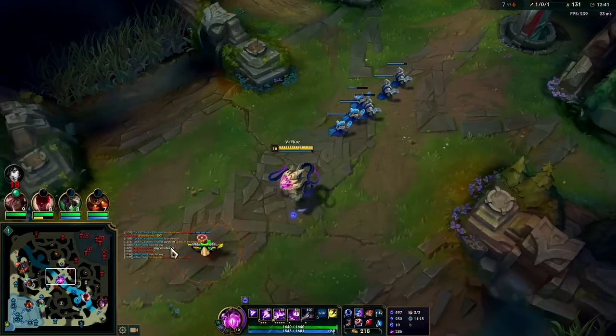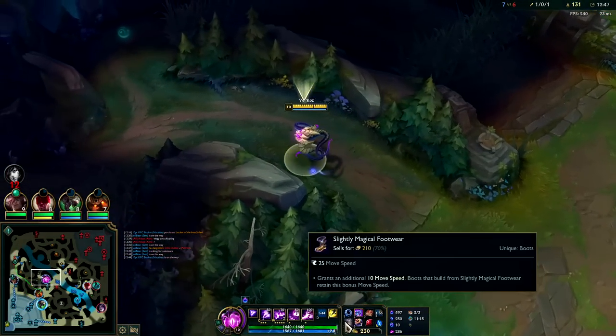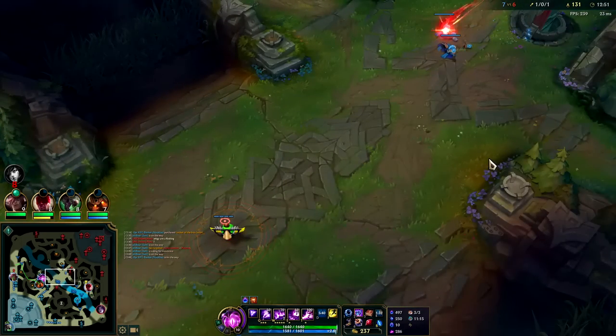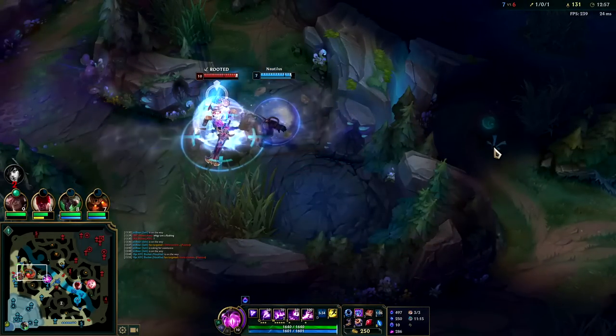We could have afforded tier-two boots at this point. Luckily we were decently quick. Vel'Koz has 340 base movement speed which is actually incredibly high for a range champ — generally range champs are 325 to 335. So 340 is actually really good, plus free boots adds an additional 10 bonus movement speed. I just realized I didn't mute everyone in this game — no one's really been typing or pinging, kind of funny.